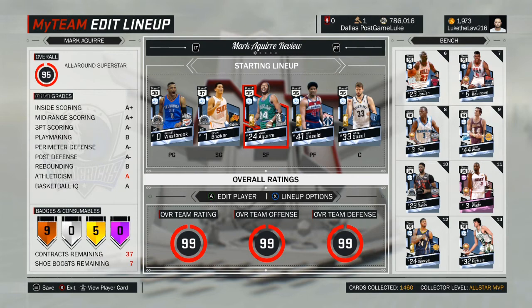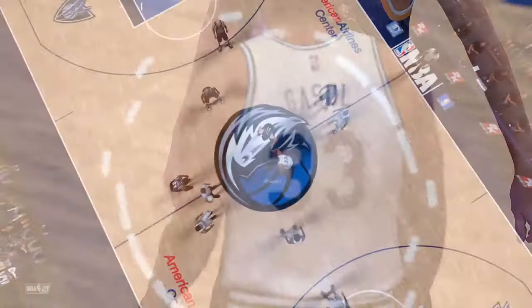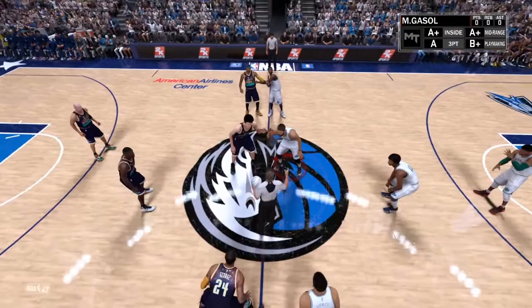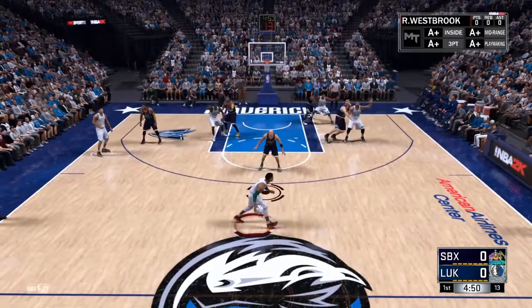Here's the team we're going with today. I moved West Unseld to power forward and put Mark back at center so that front court can shoot lights out. I like to spread the floor — I like all my guys to be able to shoot the three. It gives you so many more options. Mark Aguirre let's go — Jason Kidd, Paul George, Carmelo Anthony, Larry Johnson, Yao Ming. We got the throwback Dallas Mavericks jerseys on, we're at the throwback Dallas court, let's get it!